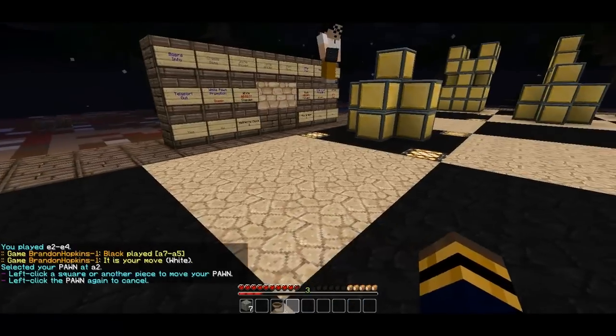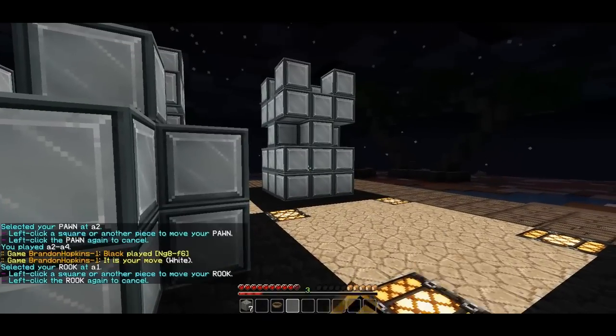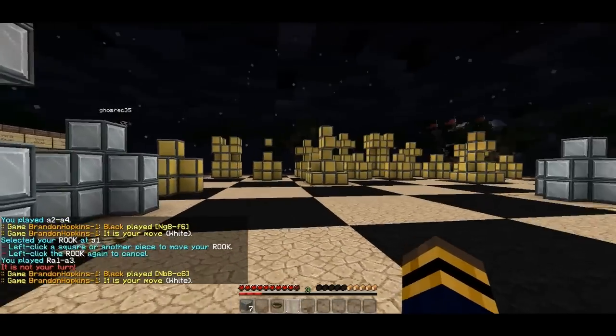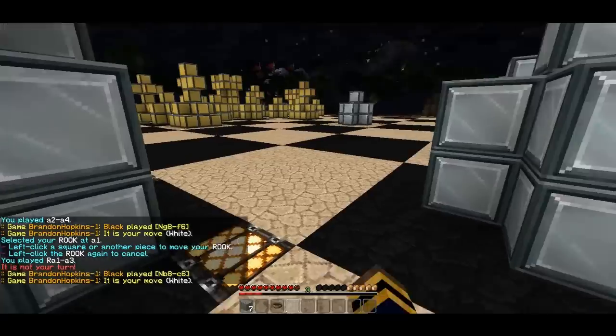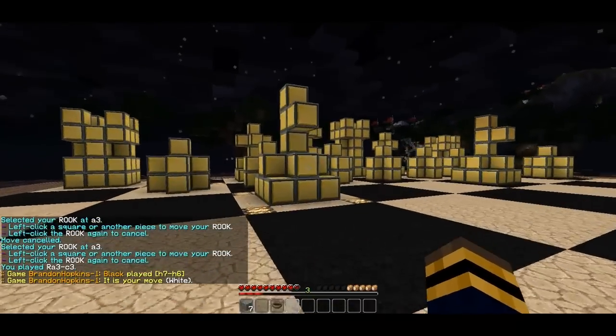And then I can just continue to play. So I can move that pawn there. The computer moves again. I can move my rook up here, and that will move. And I can move my rook over here. And now what I'm going to do is I'm going to kill this knight.